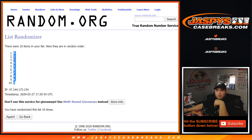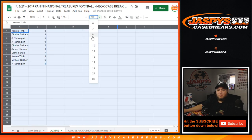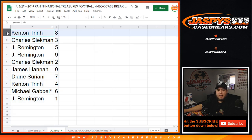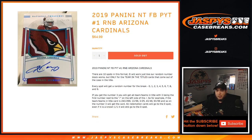8 down to 1. Kenton with 8. Charles with 3. Jay with 5 and 9. Charles, you have 2. James, you have 0 — so any redemptions for this team will be yours. Diane with 7. Kenton with 4. Michael Lastball Mojo with 6. And Jay, you have number 1 — so if we were to potentially pull that Kyler Murray 101 right there, that would be yours.